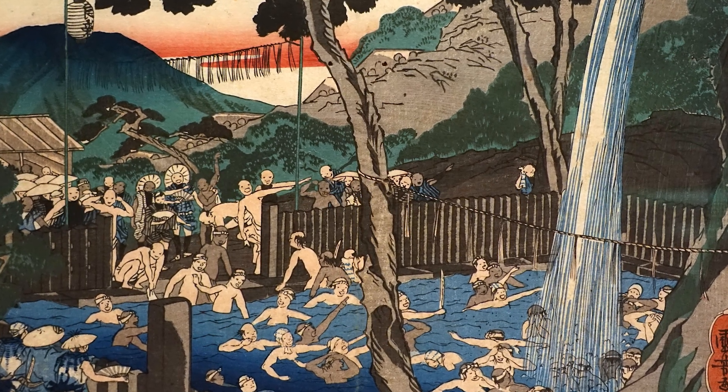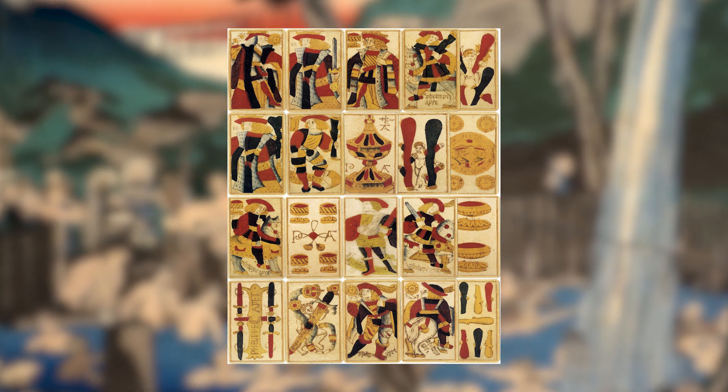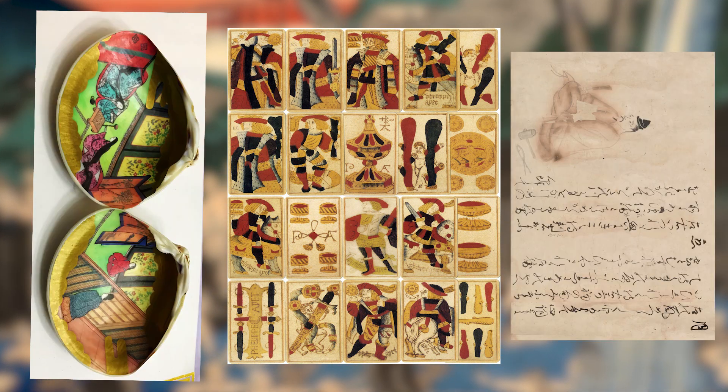Hanafuda are a kind of Japanese playing cards easily recognizable by their particular design that represents flowers, plants and natural phenomena associated with Japan's fauna and flora, hence the name Hanafuda or flower cards. They appear during the Edo period and developed both from the European Latin branch of playing cards and from traditional Japanese matching games like Keiawase and Eawase.